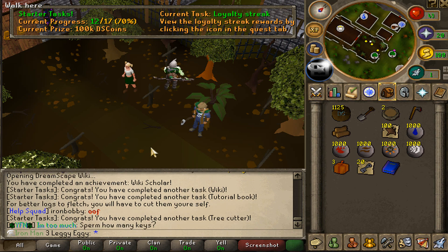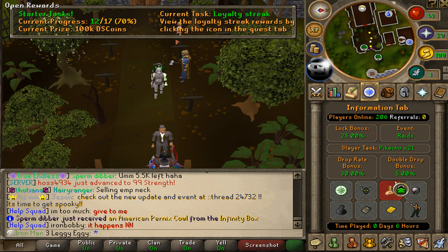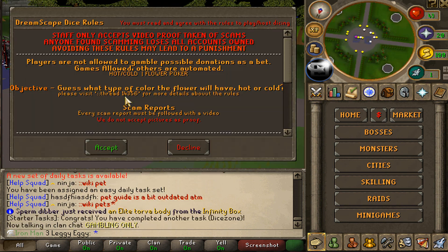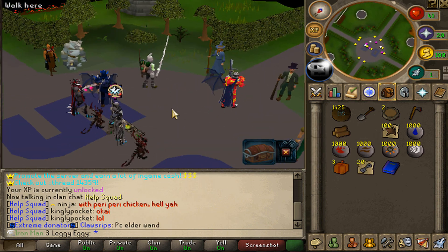I know these tasks for some of you may seem a little tedious or kind of pointless, but it's mainly for new players to get their first tour around the game. View the loyalty task streak rewards, clicking on that in loyalty task streak. View the daily task manager at home. Check out the dice zone, and ::rules for the last one. Just like that, another 1400 DS coins and a quick little tour around Dreamscape.